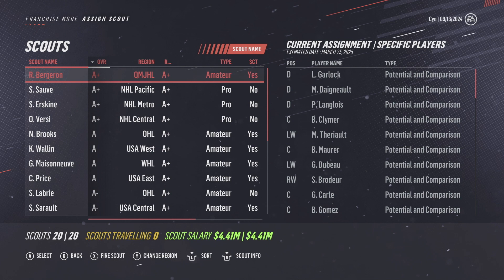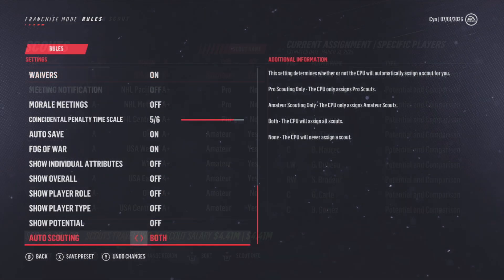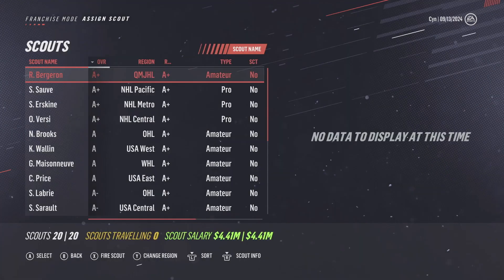The format I use is four NHL scouts — one for each division — and I don't have any AHL scouts. I just haven't found them useful in any way. You have your pro scouts in the NHL to scout your opponents and scout for trade options, and your amateur scouts to scout for prospects. This is a default setting but definitely worth mentioning: you want to have auto scouting on and set to both. This doesn't conflict with your manual scouting, but it's an important setting to leave on, and I'll explain why in a bit.